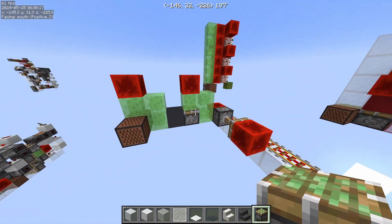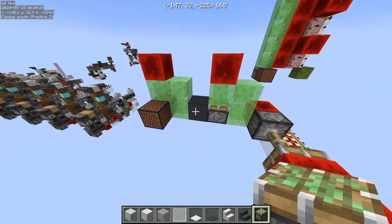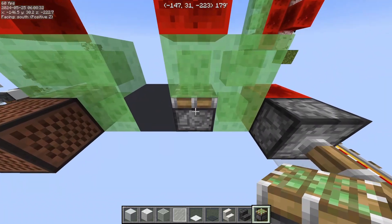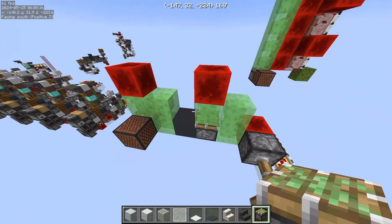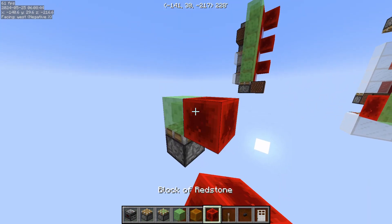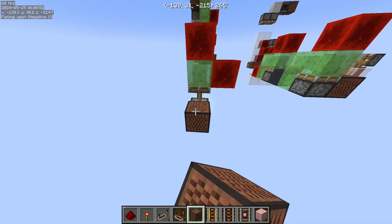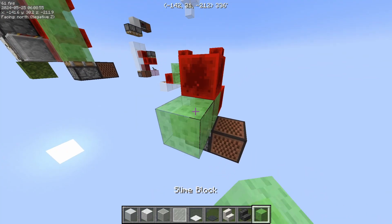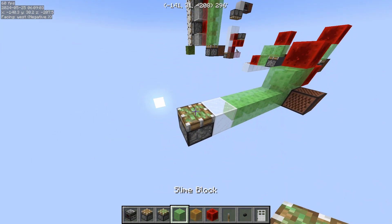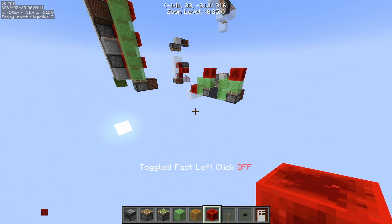The first thing we have are these BUD pistons. If you update one of these pistons, it's going to change the update and train it like this, then update this piston within the same game tick. You can chain this indefinitely. The way it works is that you have a piston with a redstone block — it can be here or here, doesn't matter — and when you give it an update it's going to extend, and you can pass that update to another piston farther down the line.